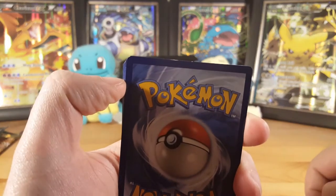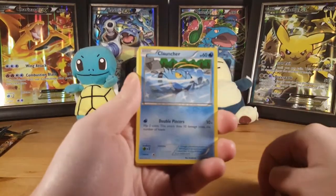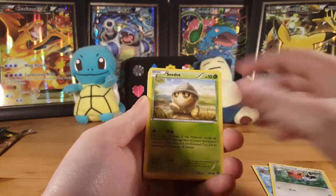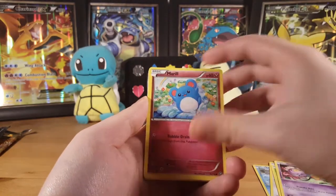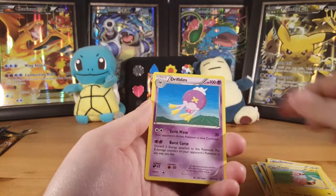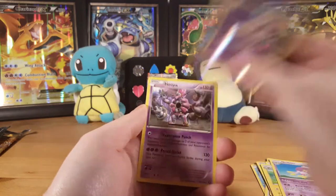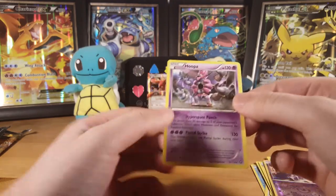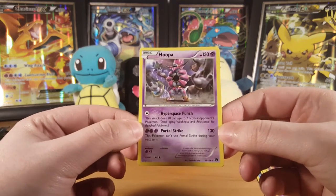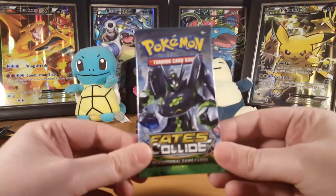We'll kick it off with Steam Siege — these cards have messed up cut, look at that. Anyway, let's go: Fletchinder, Fletchling, Seedot, Drifloon, Marill, Persian, Flaaffy, Drifloon, and the reverse is a Nidoran. The rare is a non-holo Hoopa. Hoopa is a very good card but it's non-holo, so we didn't pull anything great from that pack. Hopefully Fates Collide will help us out.